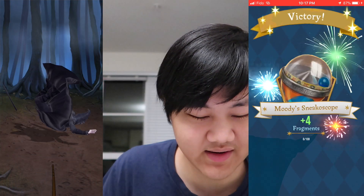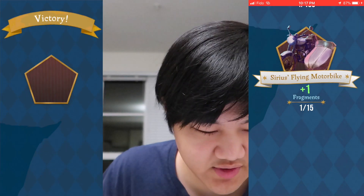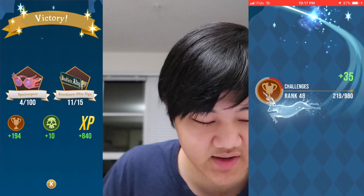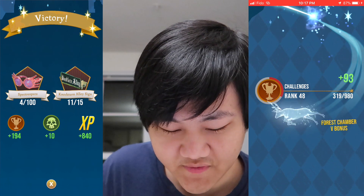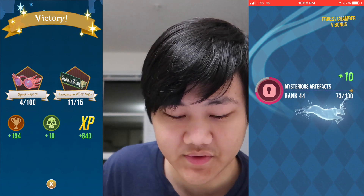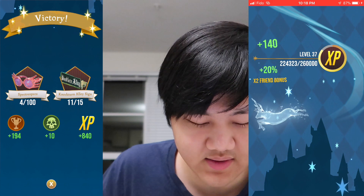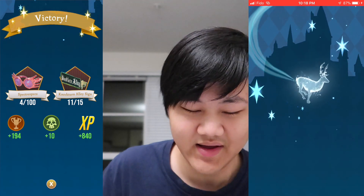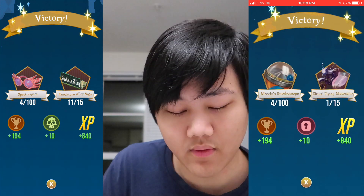And there we go - we got Moody's Sneakoscope and Luna's Glasses on Nocturne Alley sign. So that's a breakdown of the XP we get: 50% more with a three-team bonus, 93 base for Forest Chamber Five, and also a friend bonus for the XP. So yeah, that's basically 194 XP per run.